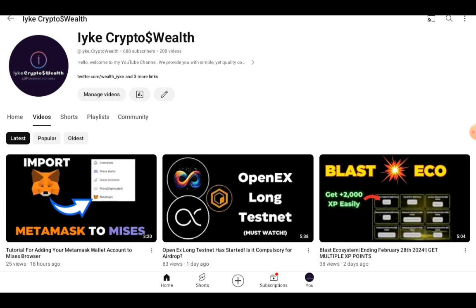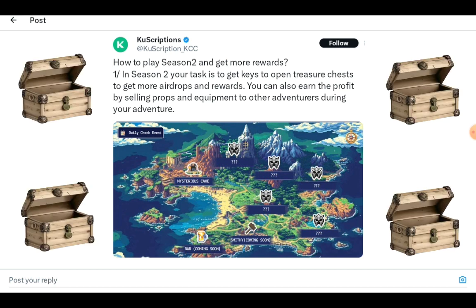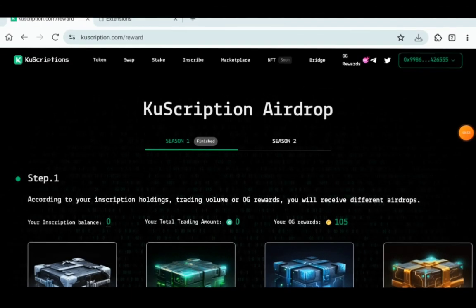Big news from Conscription's airdrop, which we joined some time ago. Season one has ended and now we need to check when season two begins and whether we can participate. Here we have how to play season two and get more rewards — you have to open treasure chests to get more airdrops and rewards, and you can get more profits from selling props and equipment to other adventurers. Click the link in the description to go to Conscriptions and participate in season two.